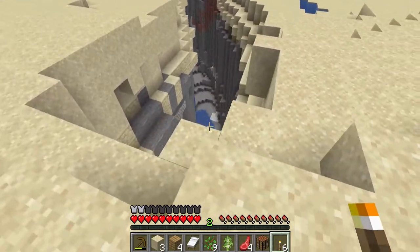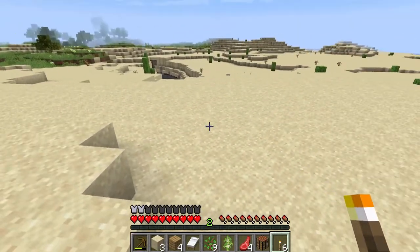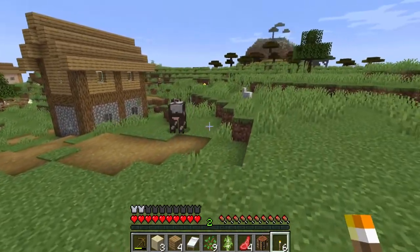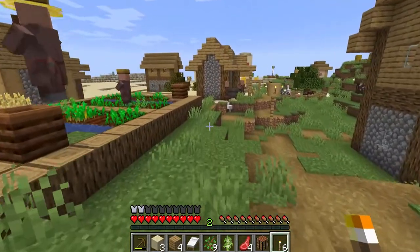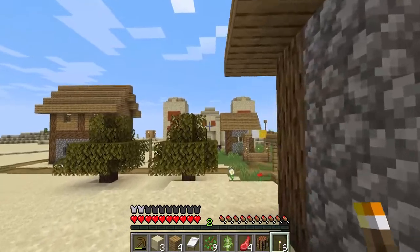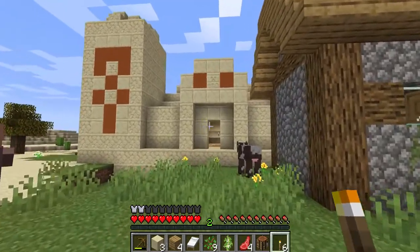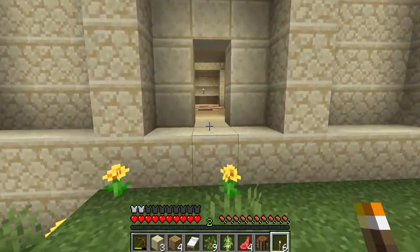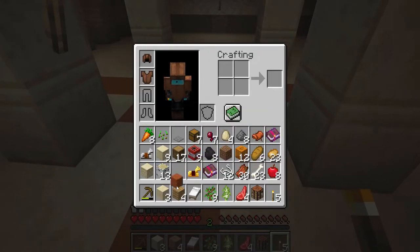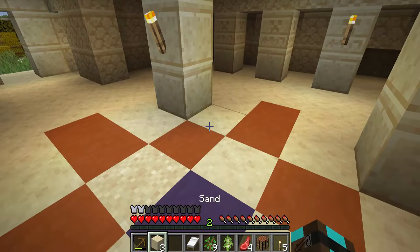Our inventory is a bit full, so this is a good opportunity to find a place and settle down, put some chests down. Actually, I already know where I want to go. Why don't we make a house here on the temple? Why don't we make the temple our first house? Wouldn't that be cool? I think so. I kinda just want to go up there.